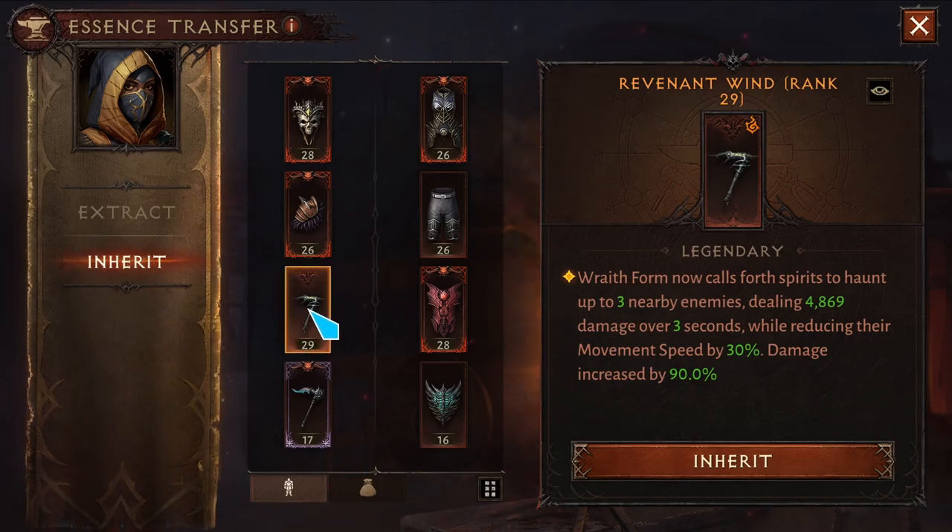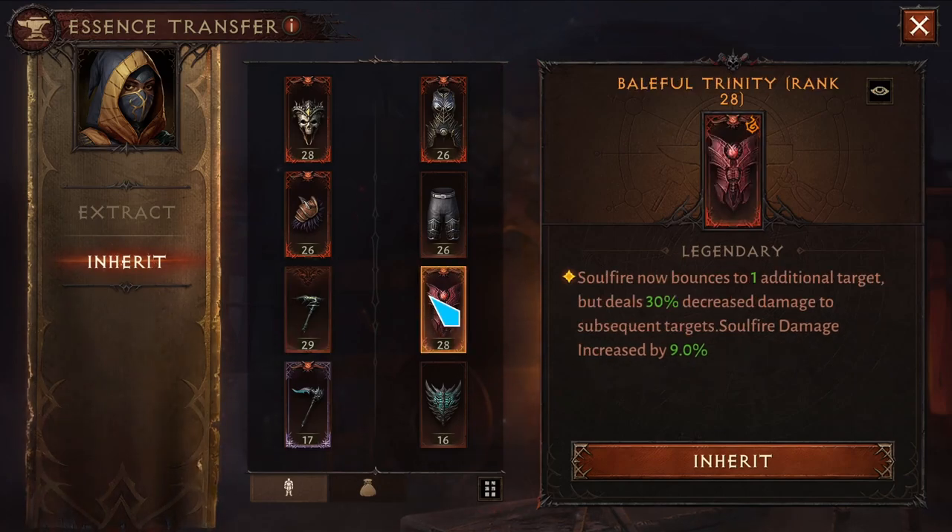For the first main hand, I'm using Revenant's Wind — Wraith Form now calls forth spirits to haunt up to three nearby enemies, dealing damage over three seconds while reducing their movement speed by 30 percent. The damage is increased by 90 percent.